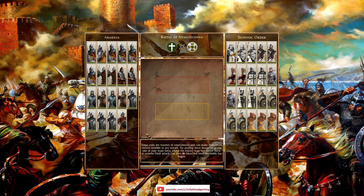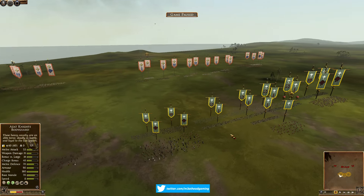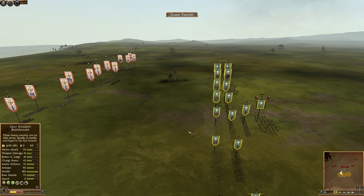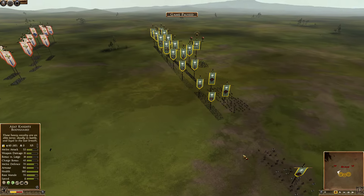We're still in round eight of things. In this battle we're gonna see the duel between Black Knight and Padawan. Black Knight is gonna play as Armenia in this first battle, and then we have the Teutonic Knights on the side of Padawan. Let's see what they brought to the table.